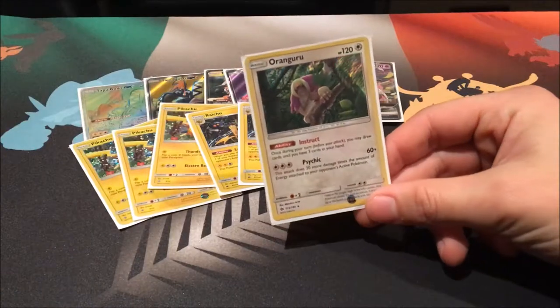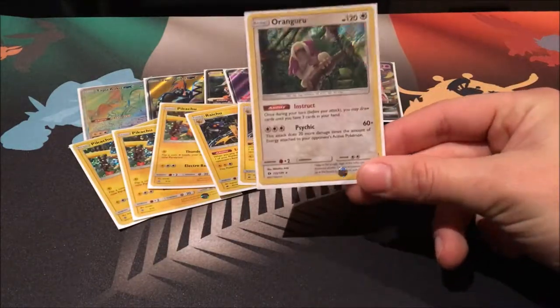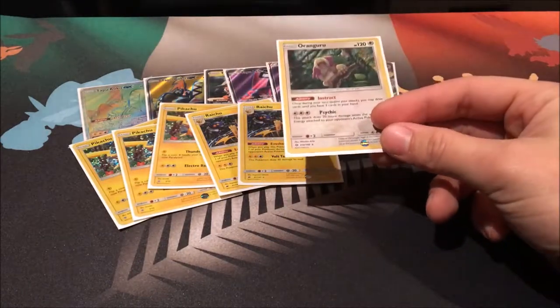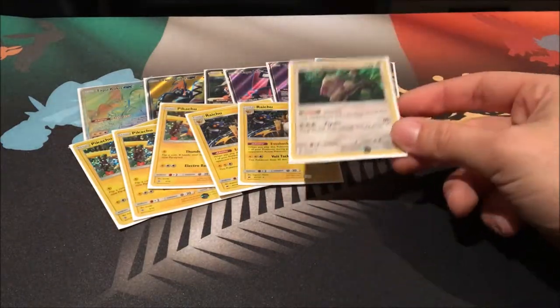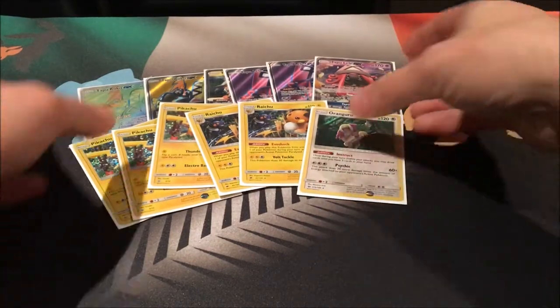Finally, we run one Oranguru for support — its Instruct ability is really the main reason. I always find it handy to be able to draw three cards, especially late game. Whenever your opponent plays N, being able to at least draw three can really help you out. So that's the Pokémon — 12 total, pretty standard.